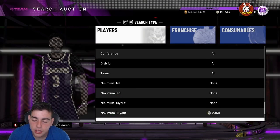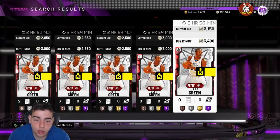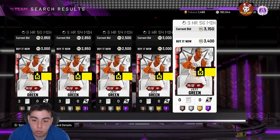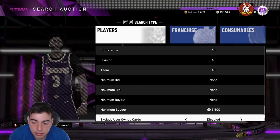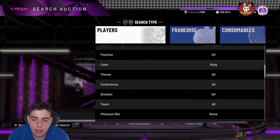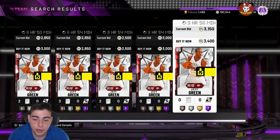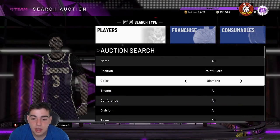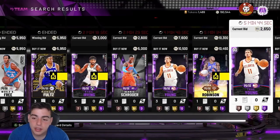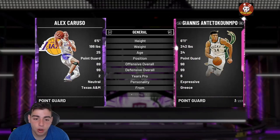I've versed so many kids online with these cards against my Galaxy Opal squad, and honestly these budget ballers — if you're good at the game and you have these budget cards I'm showing you, you're gonna win a lot of games. These kids do really well against me and sometimes they even beat me and my Opal squad. It's kind of annoying spending all this time grinding to get my sick team and then losing to these cards.